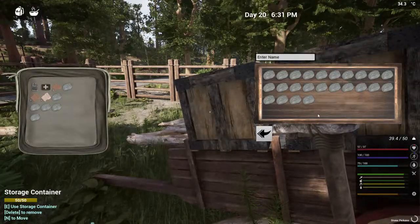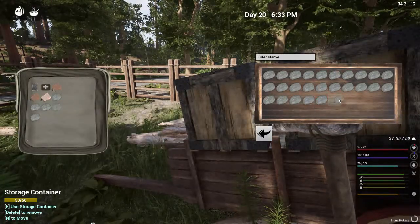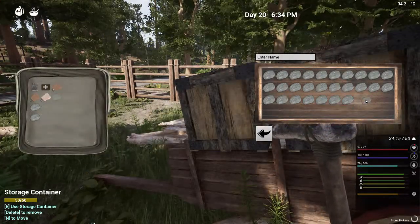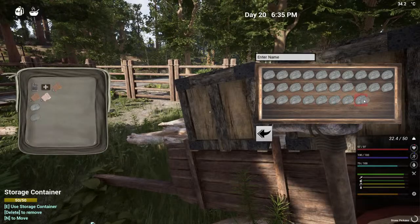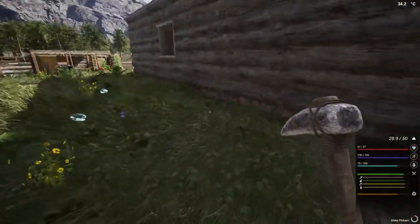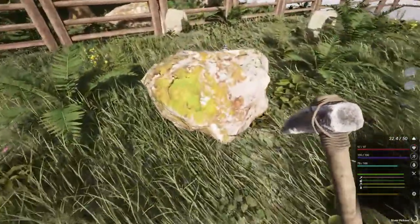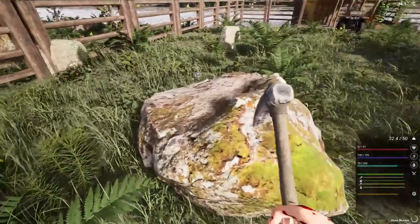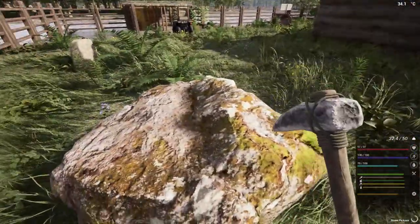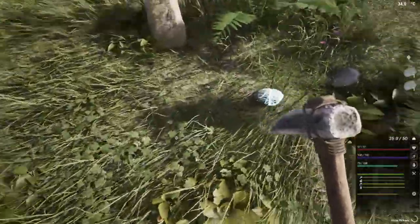My mouse keeps getting stuck because I've got this new mouse mat. I've gotten so used to the old one which was a lot smaller — this one gets in the way a little bit. Some more stones here — let's just chop these ones up. The rest of those I think are clay deposits.